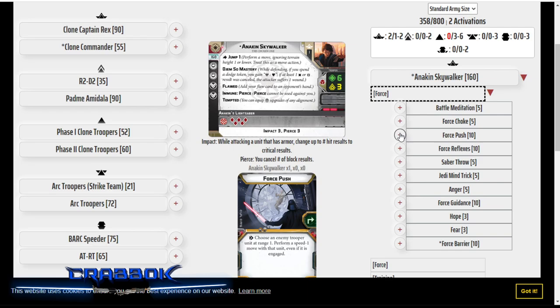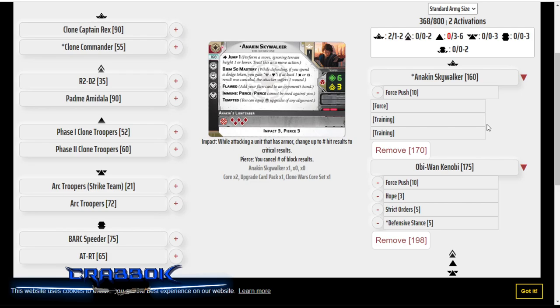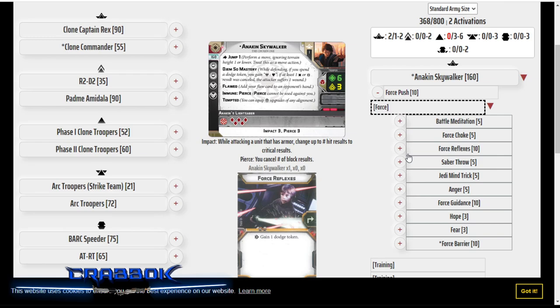Now, what are we going to give Anakin? Well, Anakin is also going to have Force Push. I love the idea of having two Force Pushes together in the same build — there's not a whole lot of opportunities to do this yet. Anakin is going to take Force Reflexes, though. He is not going to be spending his time doing dodges as much, because there are some other things that Anakin is going to be doing.